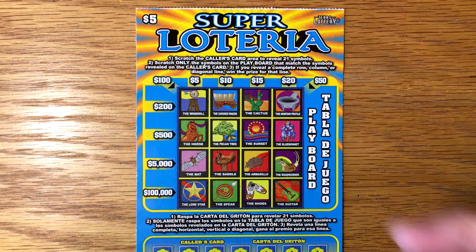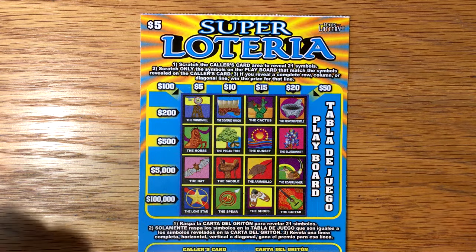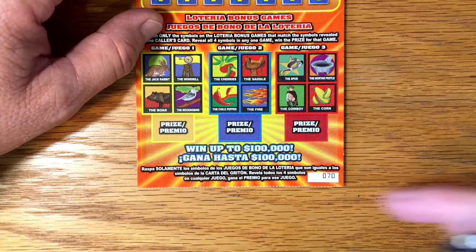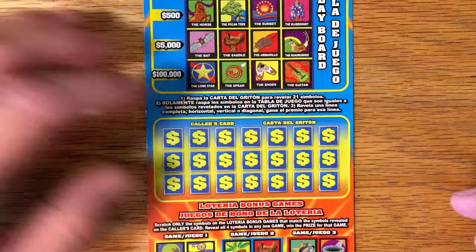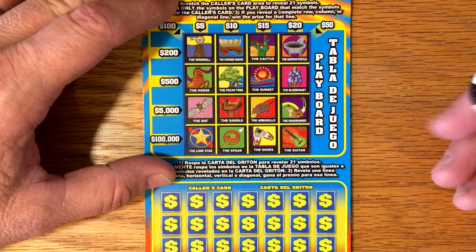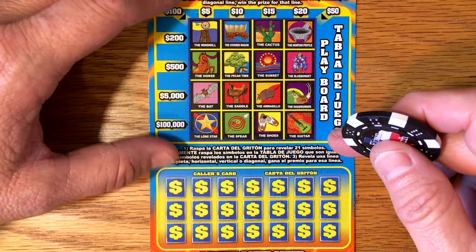Hey y'all, one of my subscribers mentioned I've not played the Loteria in quite a while, so I picked up one of these Super Loterias to do for you today. What makes it super is the three extra bonus areas. I've got ticket number 70, almost the last, really close to the end of the pack there. So let's see how we can do on this ticket — it's just a symbols match game, kind of like bingo, but with three little bonus areas down here.